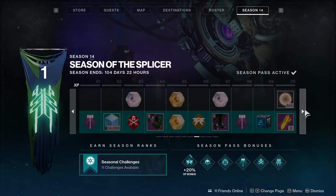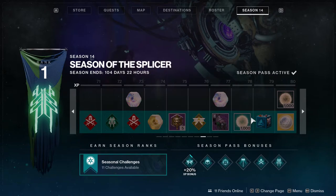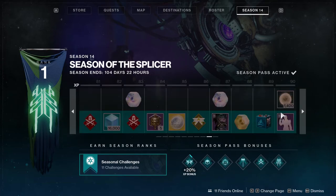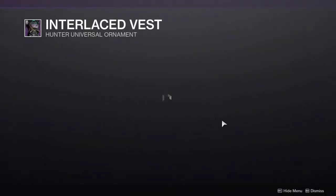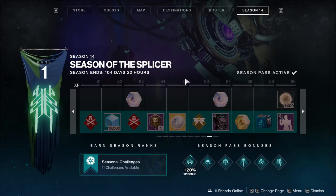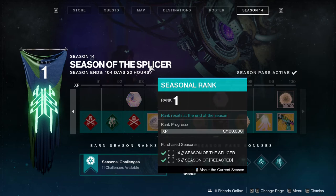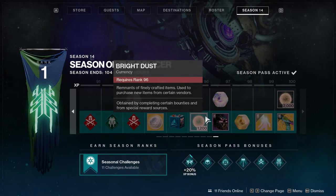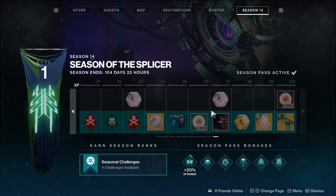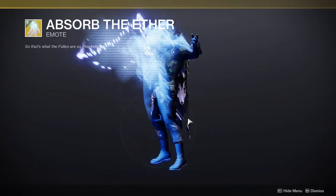At levels 78 and 80 we get 1,000 bright dust each, which is nice. I just wish they gave us a little more bright dust since they increased the cost of shaders and took away our main way to earn bright dust a few seasons ago. From 81 to 90 we get Eververse engrams, ascended shards, and an exotic engram, which is really cool.